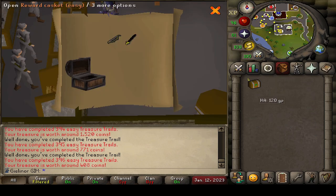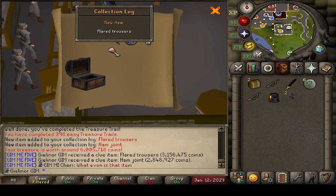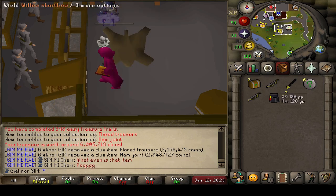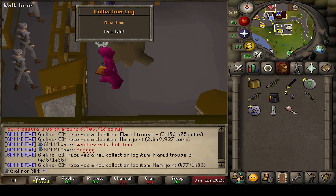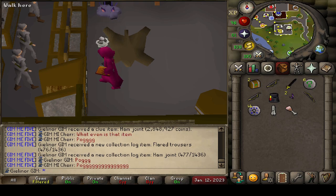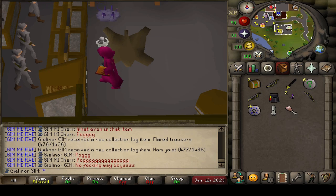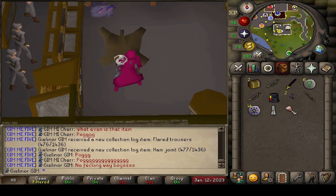That ain't it, but it's pretty sweet — staff of the Bob. Five left. We'll do the final five. This is it ladies and gentlemen. Four, three, two — no way. What the hell? Holy fuck man, we just got flared trousers AND the ham joint in a single clue! What in the actual? Did we actually just get what we were looking for? Oh my god, it's finished! The grind is over!